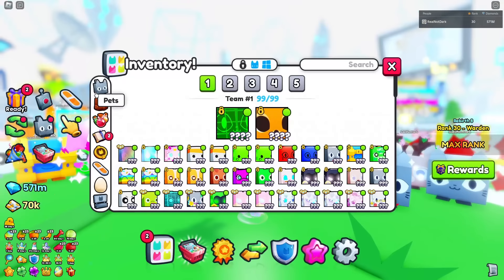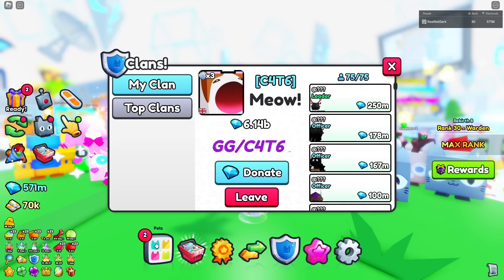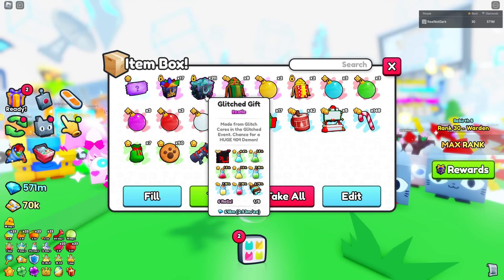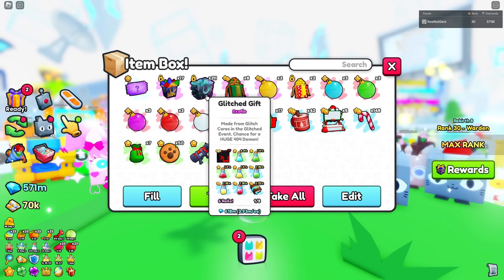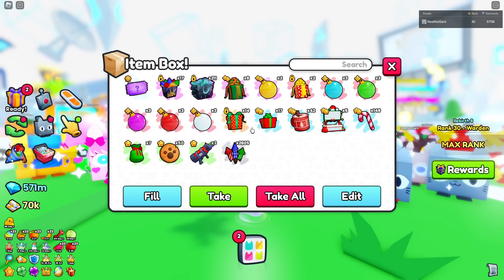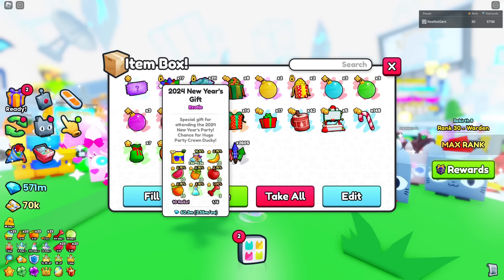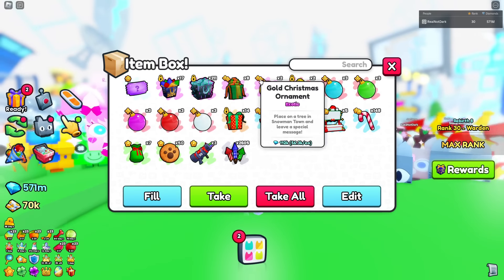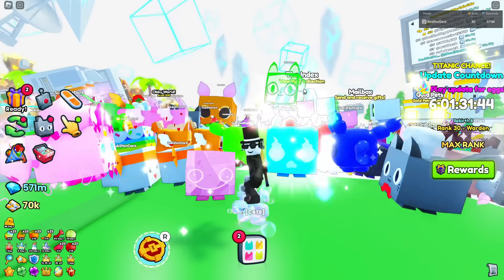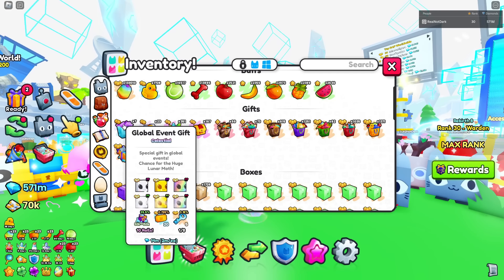Or you could craft seashells into summer gifts and hold them until after the summer event is over. Here's what I did — I had to sell around a thousand of the glitch gifts for the clan battle, but I kept around 200 to 300 and look how much they're worth now. I did the same with the titanic Christmas presents and the new year's gifts. I've been doing it for all the event gifts and I recommend you guys do it too because as you can see they go up a ton from when they were first in the game.